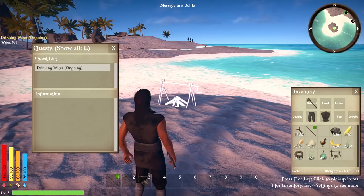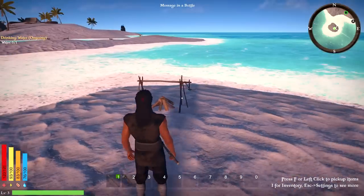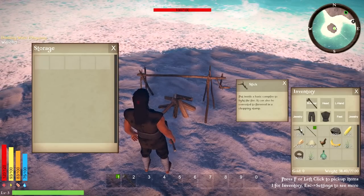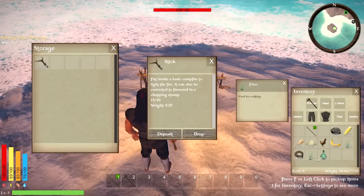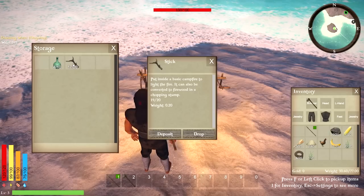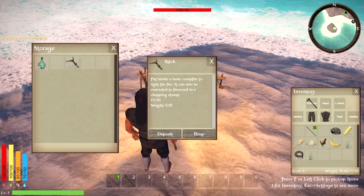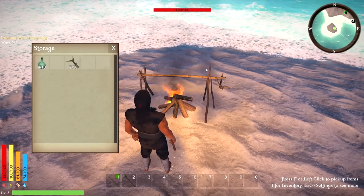We'll open up our hotbar and put in the fire. We've got some bananas too so we should be okay. Rotating items uses Q and E — wait, I opened up something else. I think it's because I'm inside the menu and can't rotate there. We'll place it there. I need more sticks — there must be a way to split stacks.